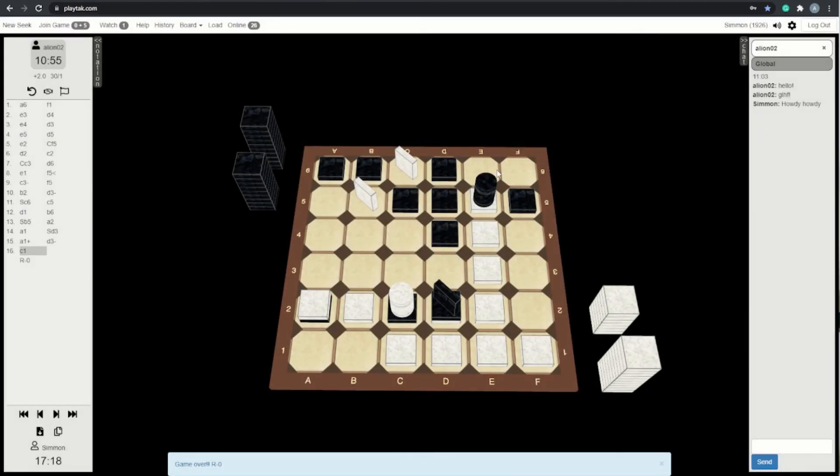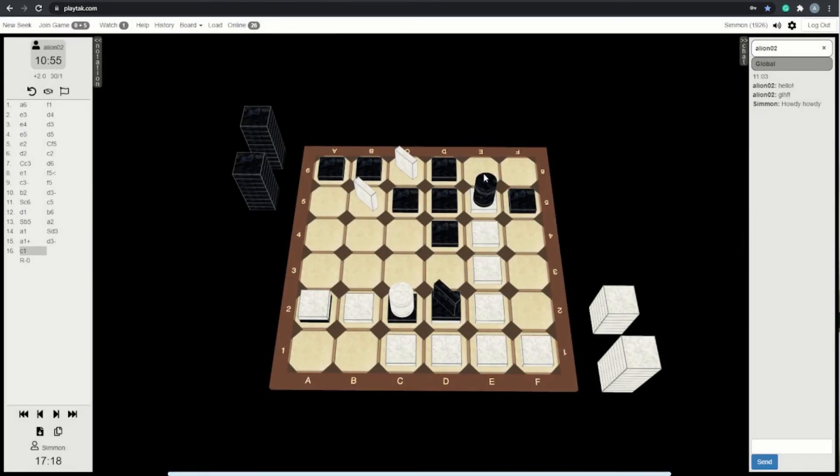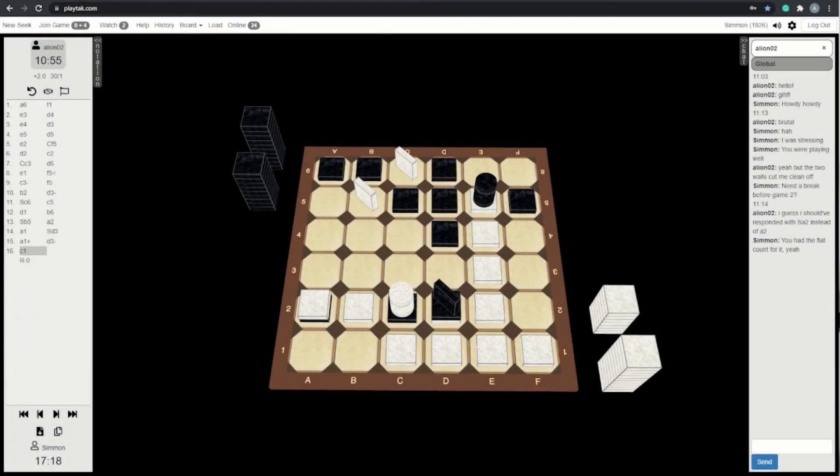Woo! Oh man, that was tough. I was in a bad spot there — I only managed to barely get that Tinue away. This coming down, I just place here; this going right, I place. Now this is where I'm going to have to be extra careful in the second game against him, because he is going to be playing as white and he is going to be on the lookout for Tinue.